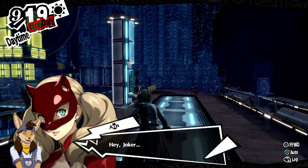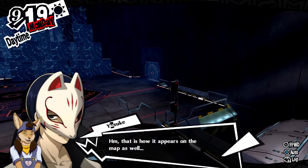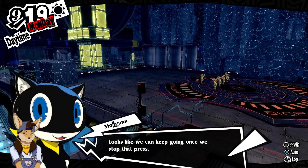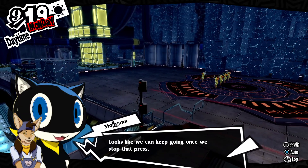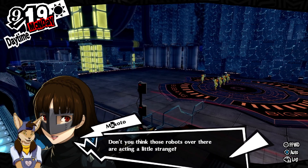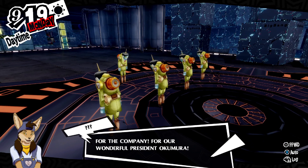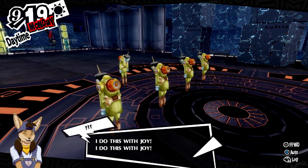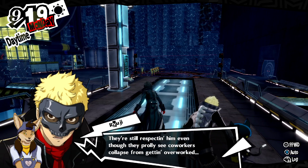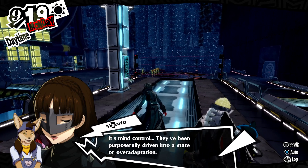There's an elevator over there — you think we can go that way? That is how it appears on the map as well. However, with the infrared sensor as it is, we cannot proceed. Looks like we can keep going once we stop that press — stop the presses! Wait a moment. Don't you think those robots over there are acting a little strange? Looks like one's commanding the others. 'For the company! For our wonderful President Okamura! I do this with joy!' They'll still respect them, even though they probably see coworkers collapse from getting overworked.